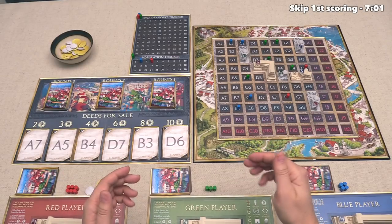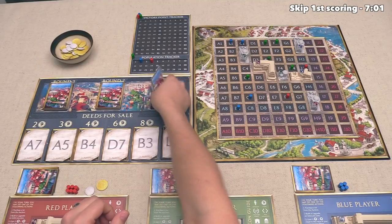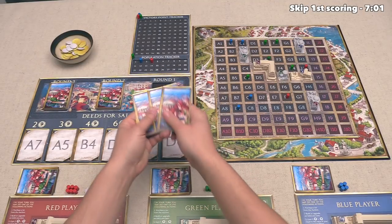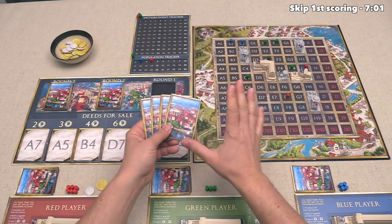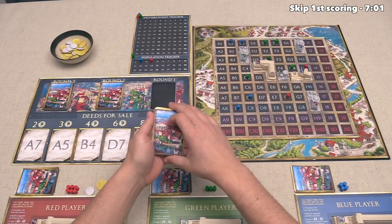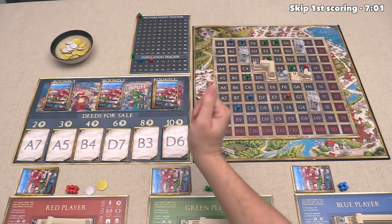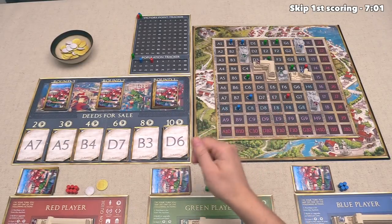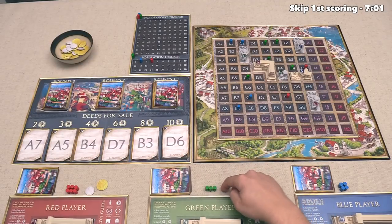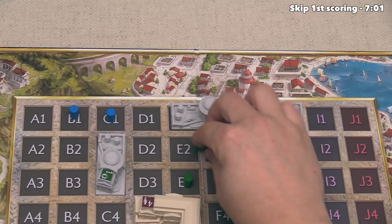At this point, it is now the green player's turn, although before they take it, I do want to mention that at the end of the tutorial, there were too many cards here in the round 1 stack. I have subsequently fixed it, so now we are in the correct spot, where there are just 4 more cards left over. We end the round once all of these cards are bought, and we are certainly closer to the end of round 1 than it looked at the end of the tutorial. The green player can now go, and they have decided to construct their second pottery studio right up here.